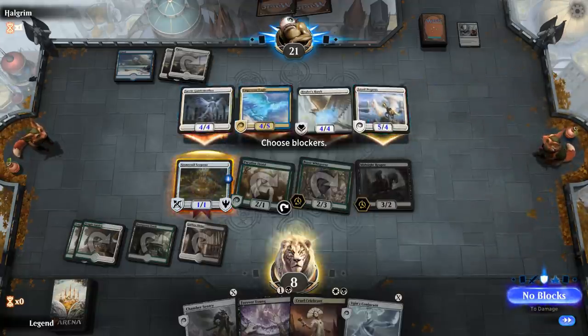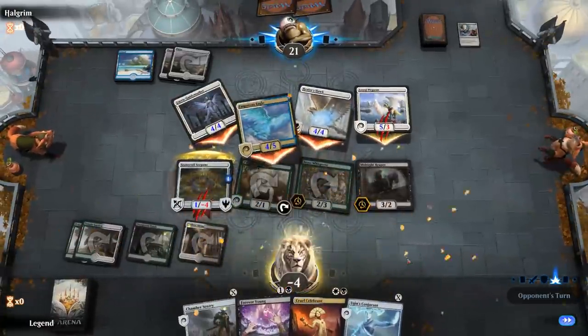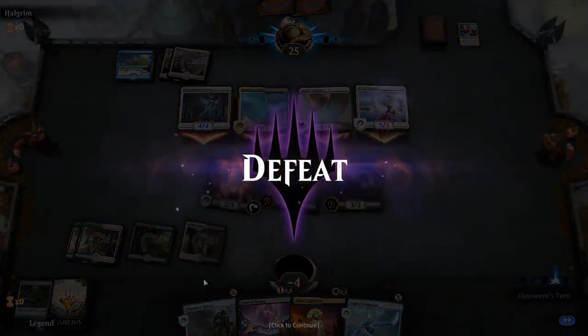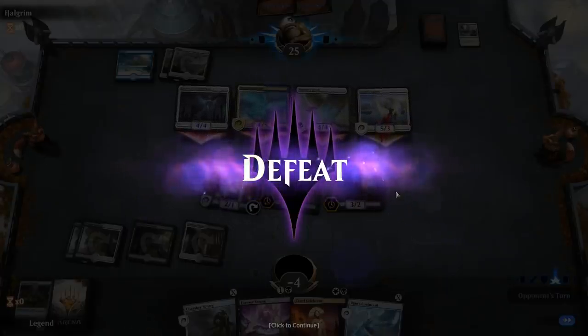Alright, so I get to block but still take 12. We were pretty likely to set up the kill next turn with 2 card draw engines, Celebrant, and then Forever Young to recycle these creatures, but the opponent was just a little bit too fast here.